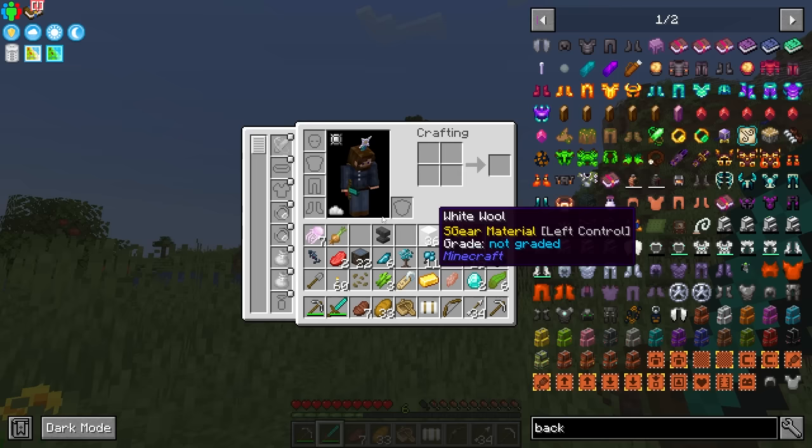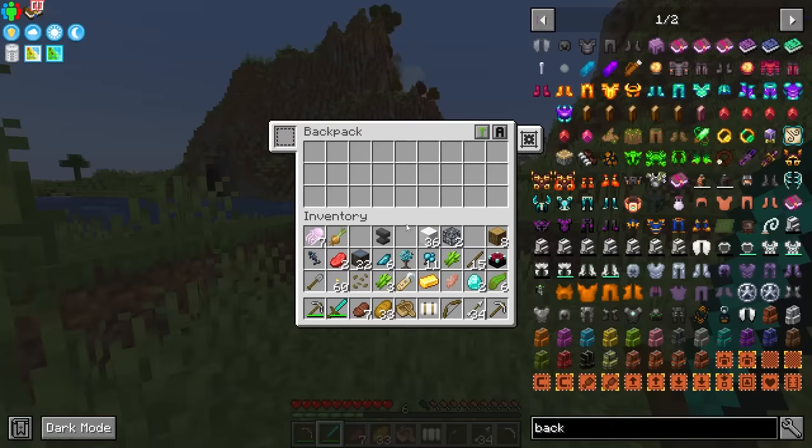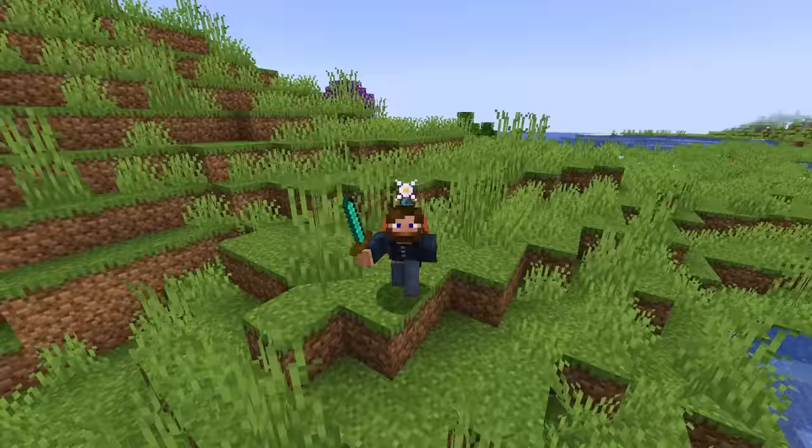It can go in your back slot, which should be accessible by hitting the B key. And now we have a place to store more of our goodies, as if we couldn't already hold enough in our inventory.